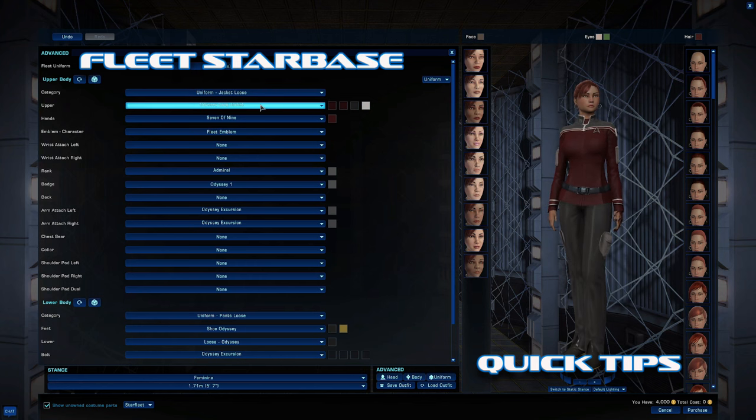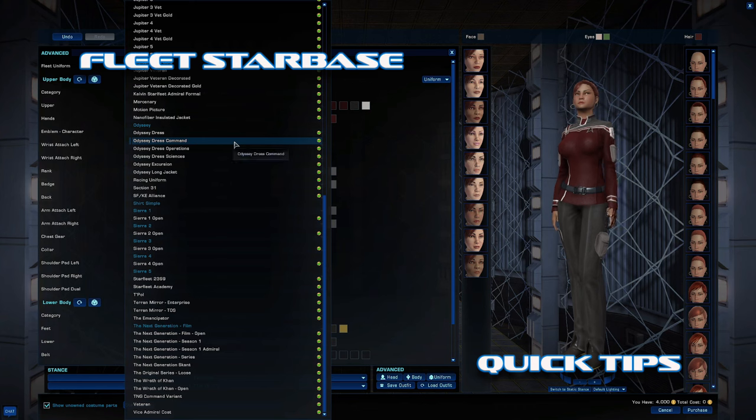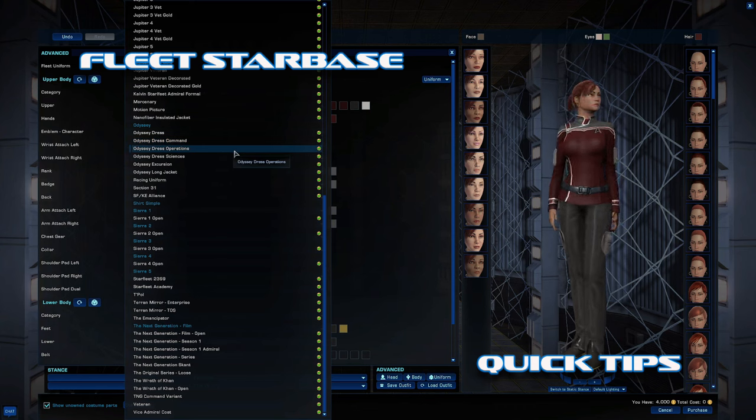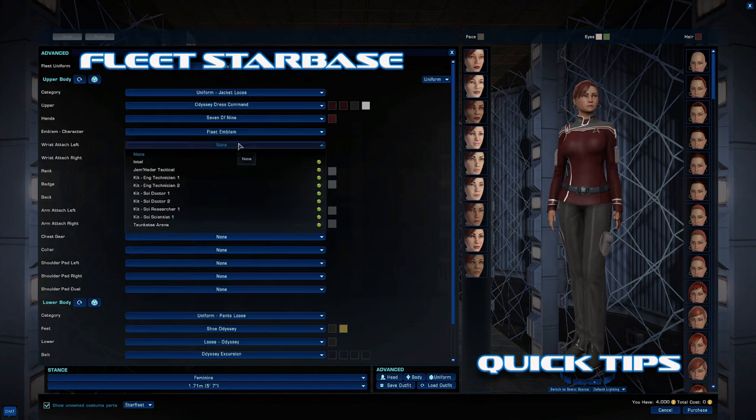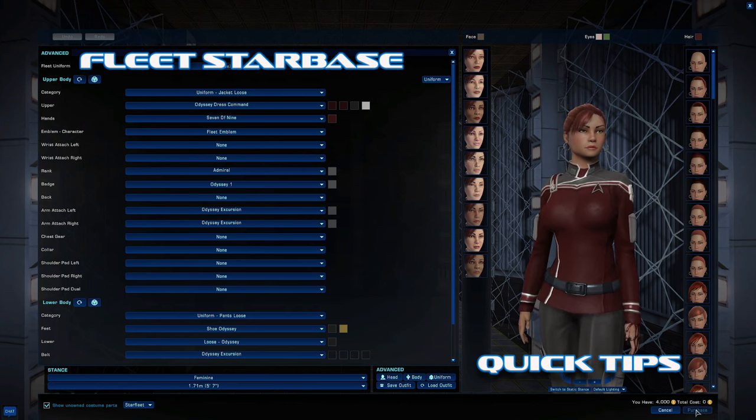You've got to figure out what kind of jacket it is to put it on. These are the unlocks — the blue one is the standard Odyssey, the two dress uniforms come with the Odyssey bundle, and then the ones that you can buy from the fleet.